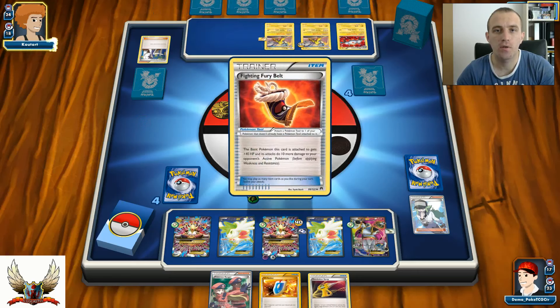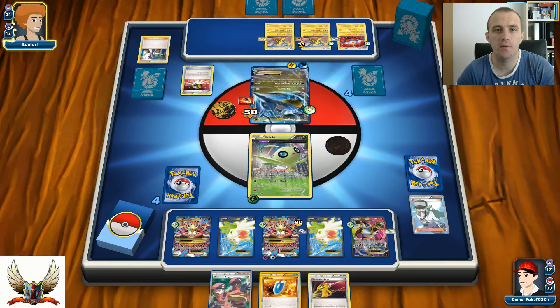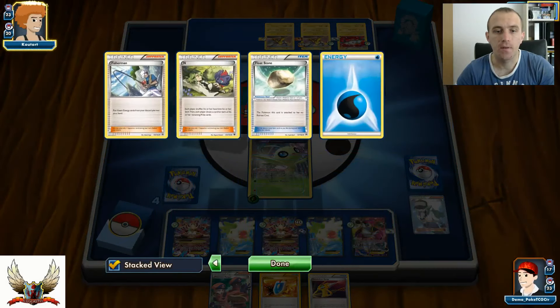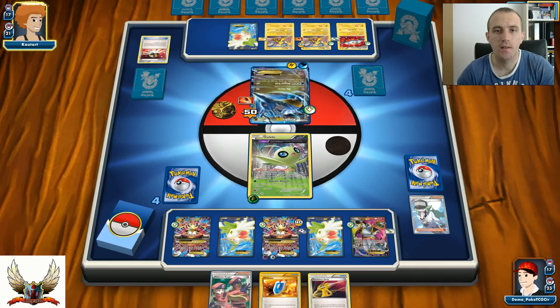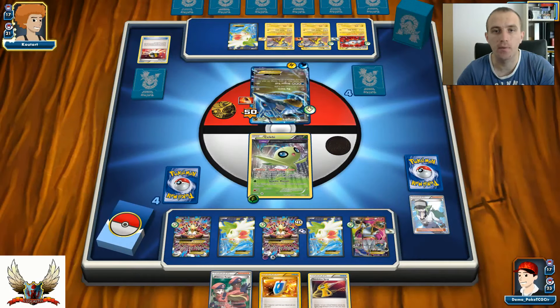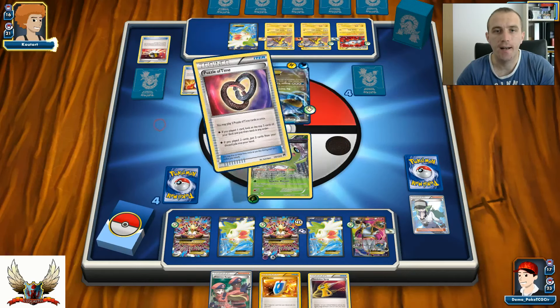There's an Energy Poach, Fighting Fury Belt, and Float Stone but still no Energy card. This is going to be Ultra Ball for Shaymin - Shaymin for six new cards. Still looking for Energies to be even able to knock out Celebi. Without two more Lightning Energies, he's not going to be able to knock out my Celebi. In that case I can retreat to my Mega Alakazam, use Zen Force, and knock out his Kingdra.